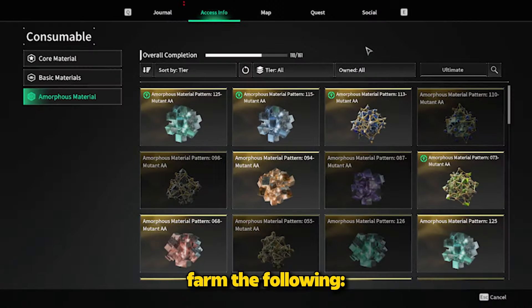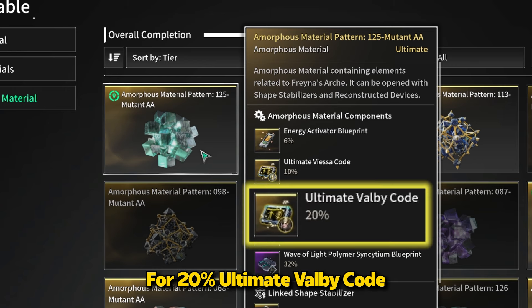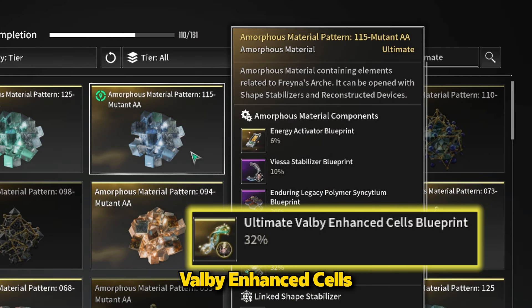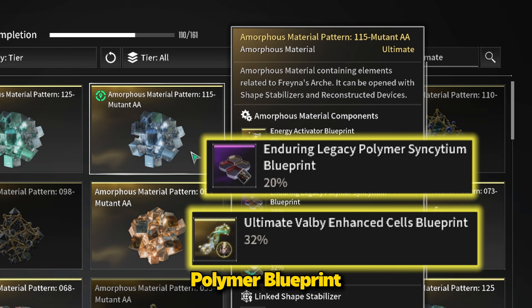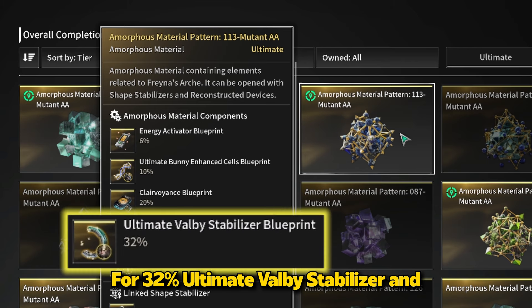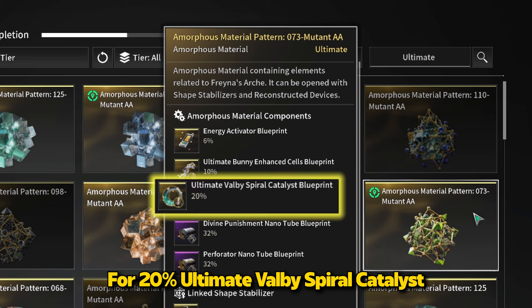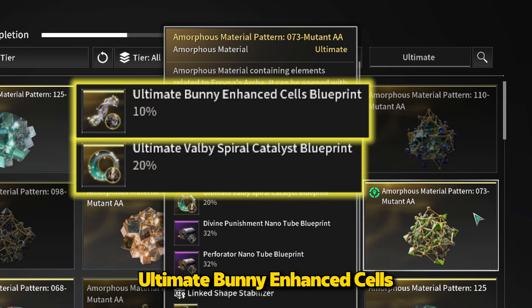Hello guys, we are going to farm the following: 125 Mutant AA for 20% Ultimate Valby Code and an additional 10% Ultimate Viesa Code. 115 Mutant AA for 32% Valby Enhanced Cells and an additional 20% Enduring Legacy Polymer Blueprint. 113 Mutant AA for 32% Valby Stabilizer and 10% Ultimate Bunny Enhanced Cells. 73 Mutant AA for 20% Valby Spiral Catalyst and an additional 10% Ultimate Bunny Enhanced Cells.